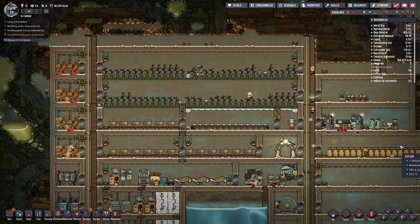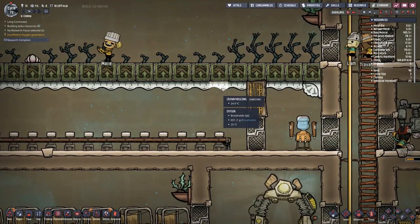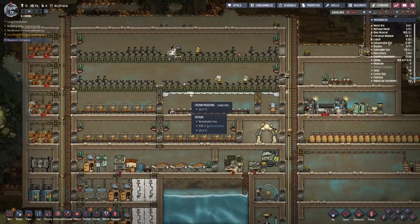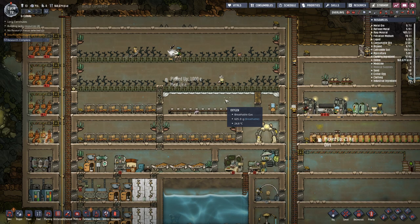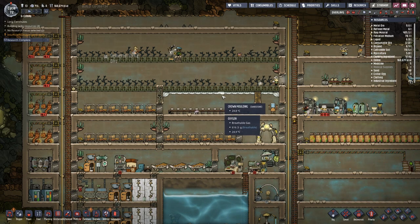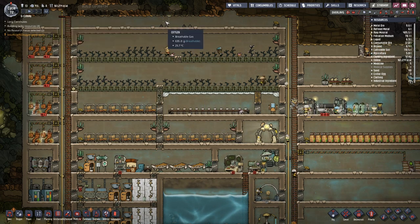Welcome back once again to Oxygen Not Included, or as we may want to call it from now on, Crown Moulding Building Simulator — because we placed a lot of that in the last episode to try and get this to a great hall. It didn't work because we don't have a plus 20 decor item. However, we have just finished some research which allows us to build some fine art.